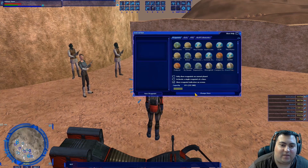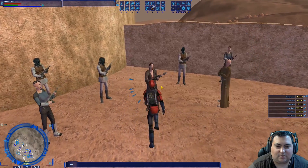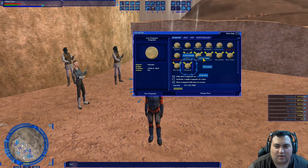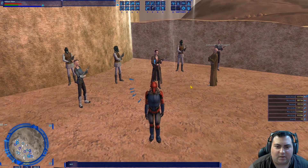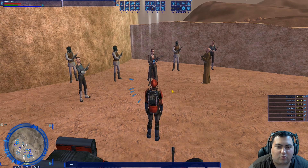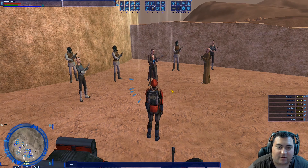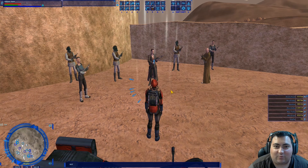I'm going to put all of the coordinates to all of the waypoints here in the video description. So if you guys want to do it, all you've got to do is open up the video description below the video and copy all the coordinates down to make all the same waypoints that I have here. I've added the Wayfar waypoint so we know exactly where they spawn.